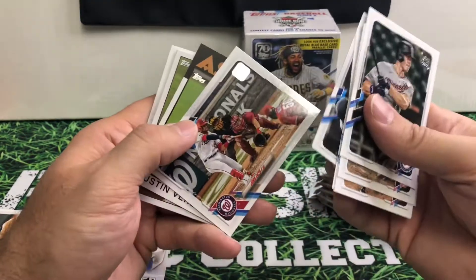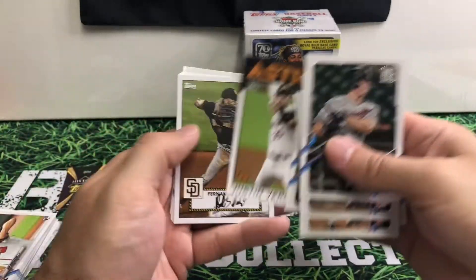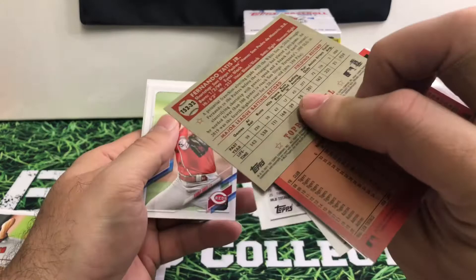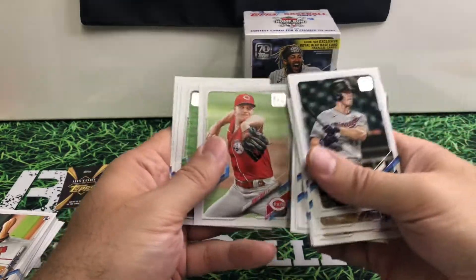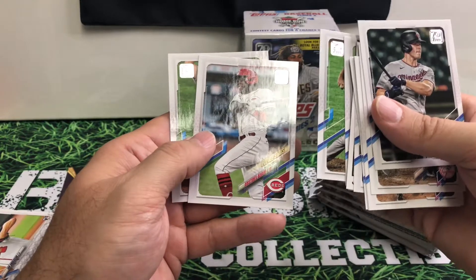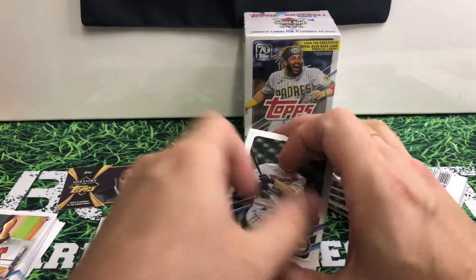Manny Machado, Juan Soto — there we go. Verlander, doing it in his old age. Nice looking Tatis. Future Stars back to back.